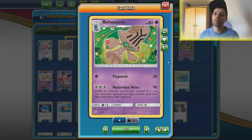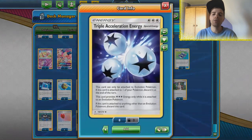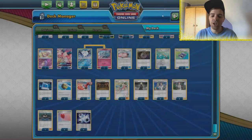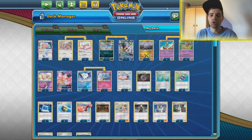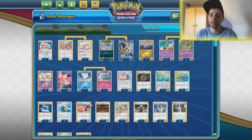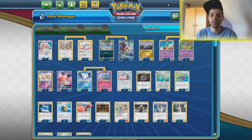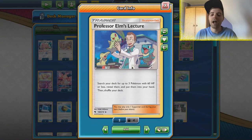Behem has the Mysterious Noise, being able to smack 90 damage and then having an item lock for the opponent. If you use that attack, Behem and all cards attached to it shuffle back into the deck, so we can actually save our Triple Accelerated Energies. There are four of them in there so we draw into them quite easily. We have a 3-3 line of Cinccino to use the Make-Do ability to draw us a lot of cards — drawing into our Triple Accelerated Energies and, most importantly, Elm's Lecture.